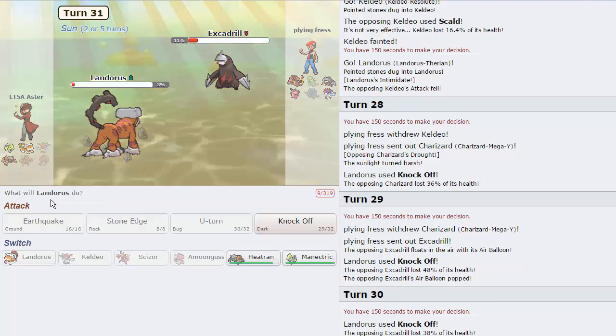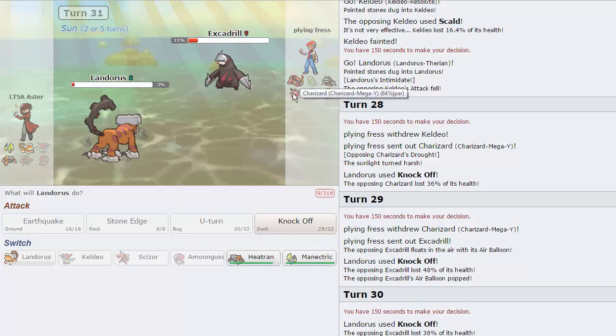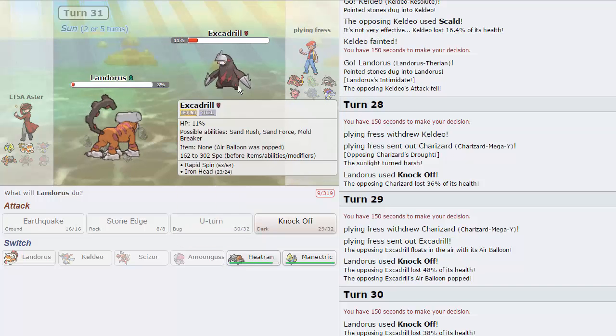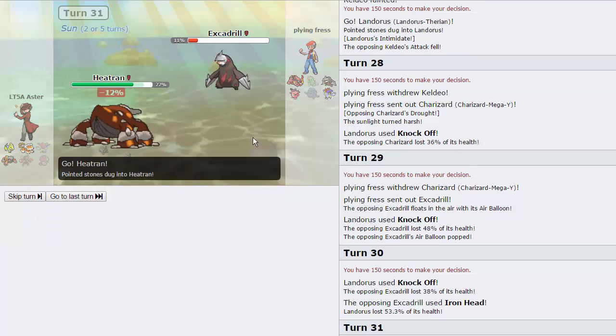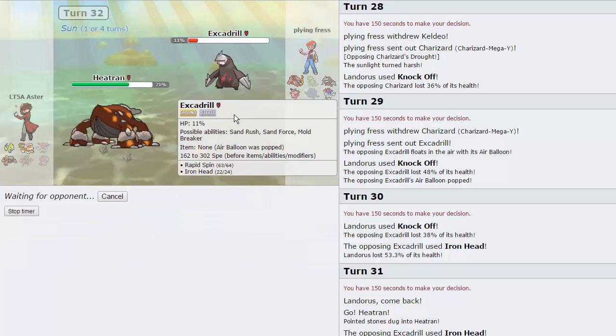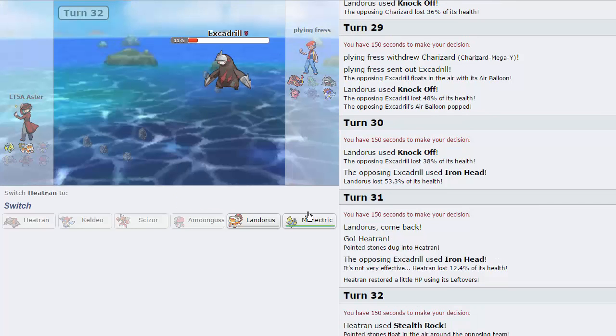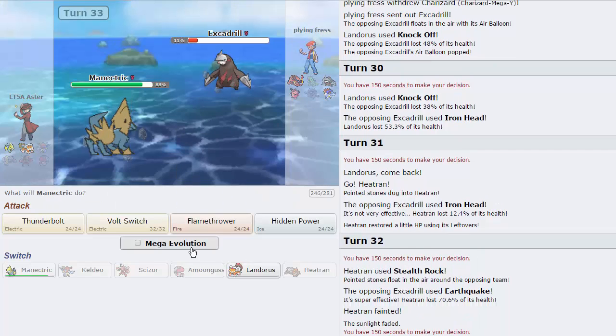I don't really want to switch out on this thing. Going for the Knock Off again — going to do a lot of damage. He's going to go for an Iron Head, it's not going to be able to take us out. He puts us in range of rocks, which is actually why I want to switch into Manectric here. I don't want to outspeed him — I want this thing to knock something out. I'm going to go into Heatran and let him knock me out. I'm just going to go for Stealth Rocks at this point. I'm 100% sure he's faster than me. Oh, he's not — okay, that's perfect, that's great. That means we win. Manectric, here we go!